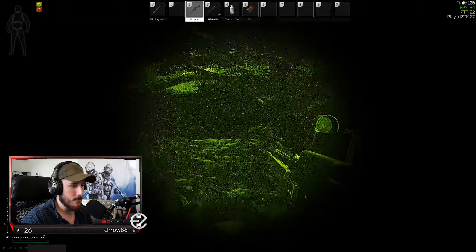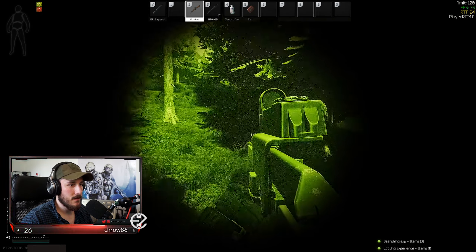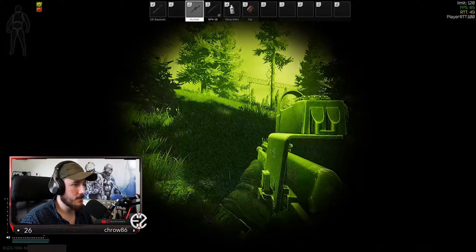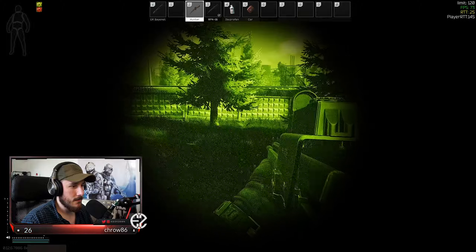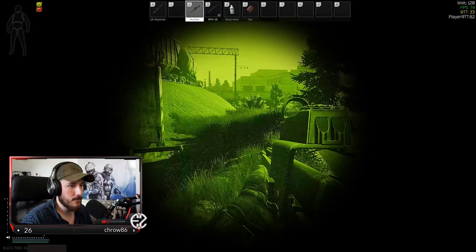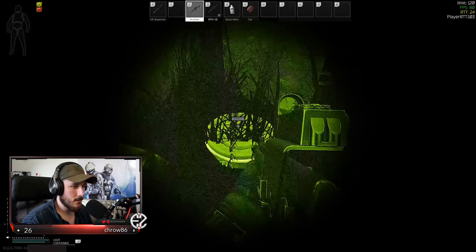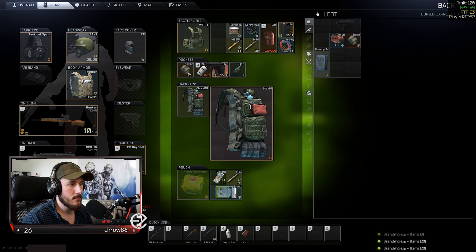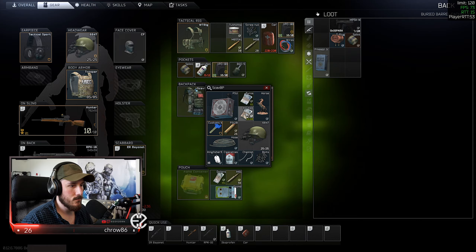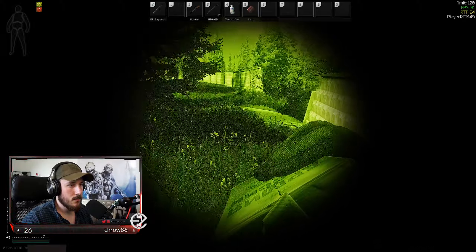I got disoriented for a second. If I find a car battery or something, that'd be splendid. Don't need the LPS — fuck that. By the way, what would you guys think would be a good change to the Mosin ammo? In my opinion it should be at least around a thousand rubles per LPS round, fifteen hundred for a 7N1. I know that's controversial but I think that would actually be a good change.